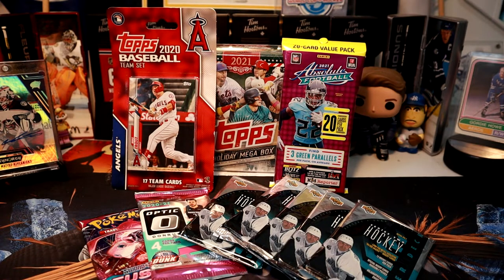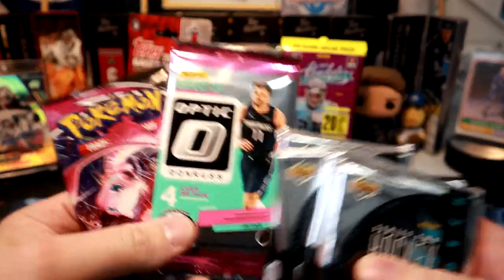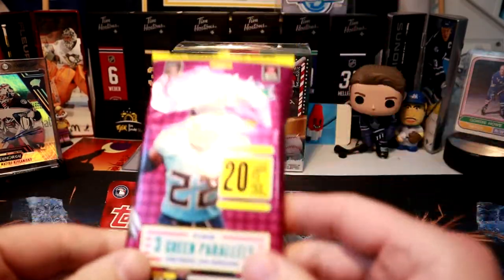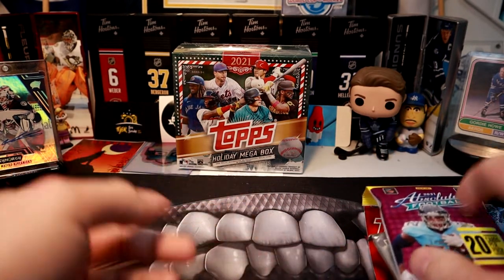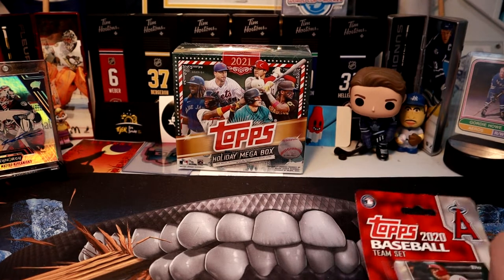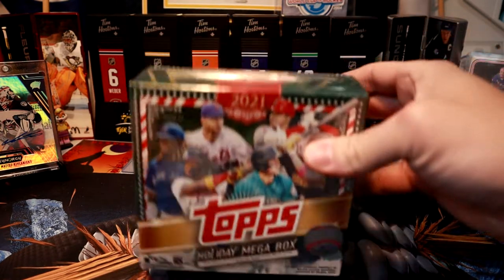Hi, welcome to Canadian Card Breakers and Merry Christmas to everyone. Today's the day we do our draw for a Christmas stocking giveaway. All these cards in the background are going to go to one winner — all the packs right here: Optic, Pokemon, Upper Deck Hockey, Topps Baseball, and Absolute are going to be shipped in their packages. We're only going to open up the Topps Mega Box because I've never opened it before. So without further ado, let's get into the Mega Box.